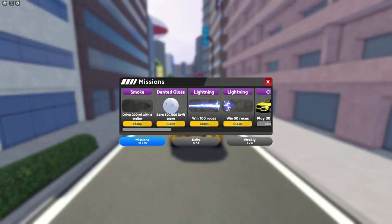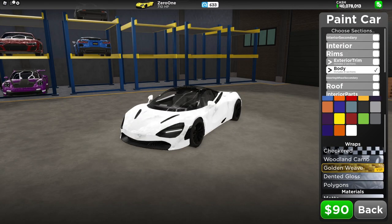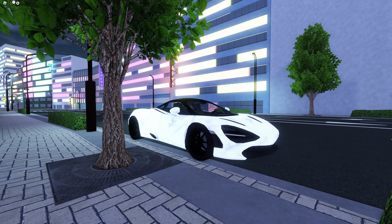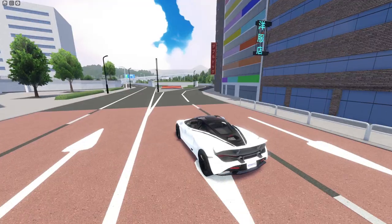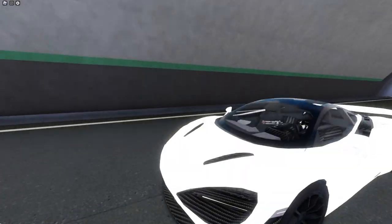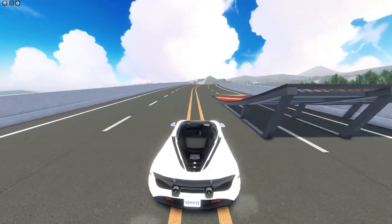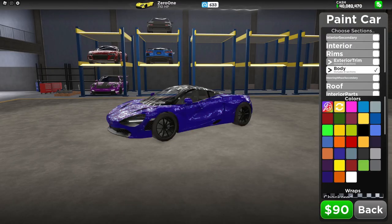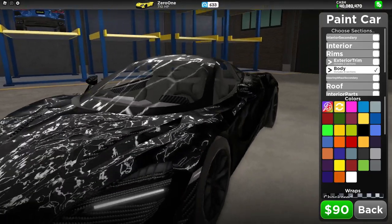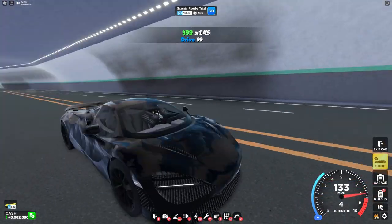Moving on to the last wrap we have in the game, we have dented gloss. This is, in my opinion, the best wrap in the game currently. I just love the marble look that it gives off on cars. The only issue with this wrap is it looks the best during night or in shadows — when it's not nighttime or in shadows, it's basically impossible to see the wrap. I think it looks the best when it's white, so there's no use in using this wrap if it's daytime. Using any other color doesn't make sense unless it's black, and even then it's so hard to see anything. But if you're looking for a subtle way to add some texture to your car, this is a really good option.